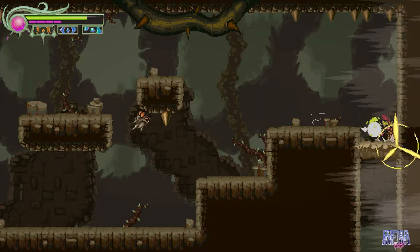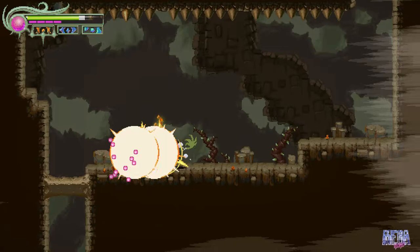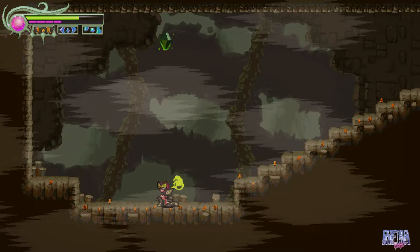The third apple core is behind a hidden wall. You can recognize this area by all these little spear enemies. If you go to the upper left corner, you'll go right through a hidden wall — use the claw to get the apple core there.